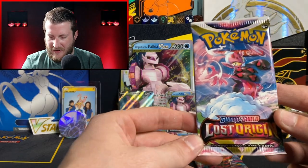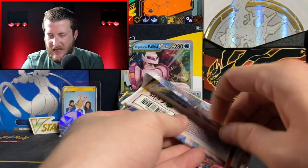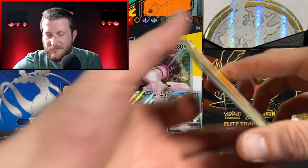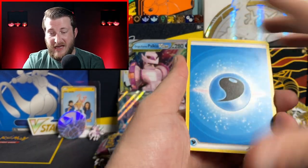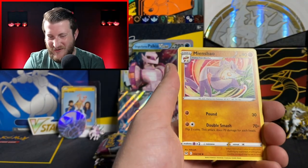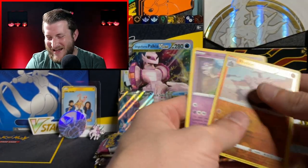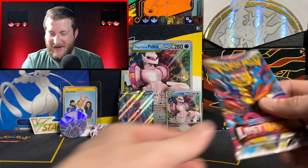Let's get into our third pack of Lost Origin — I don't really do well with these Enamorous V packs, but let's see if Enamorous is going to bring us good luck today. I noticed an Upside Down Water Energy — last time my pack gave us something good when that happened. We got Mianshao, Makuhita, Bronzor, Falinks, a Rhydon Reverse, and just a Mr. Mime Non-Holo. So the Upside Down Water Energy theory is officially debunked.